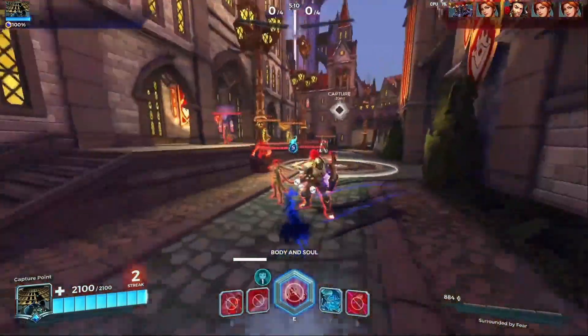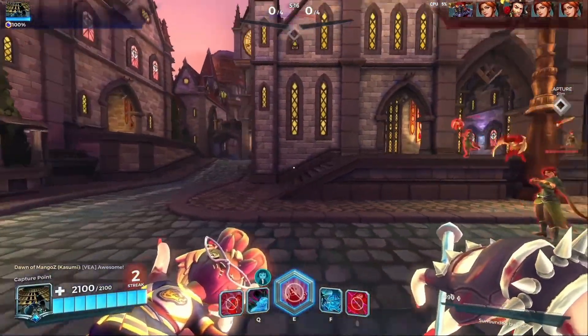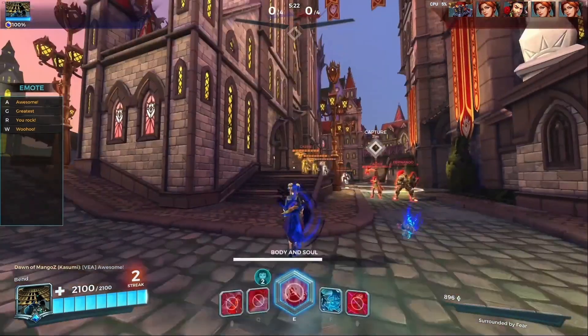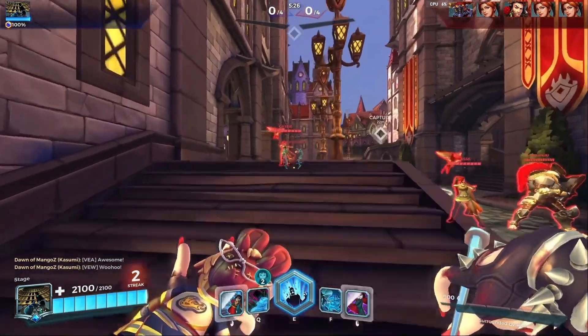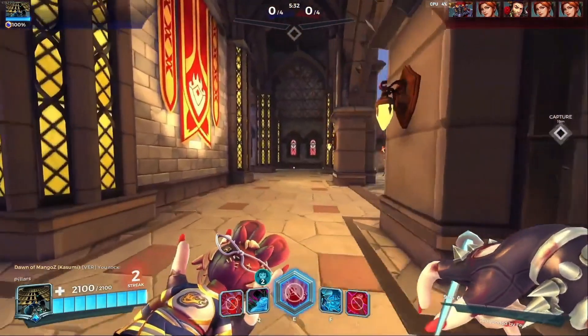Definitely got a vibe going with that voice. There's a bell that rings when you activate Body and Soul — like a school bell. The sound team does an amazing job. It's like you're late for class and Kasumi is the one that's gonna put you in detention. Saved by the bell? No — dead by the bell!